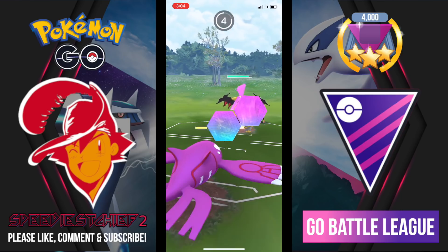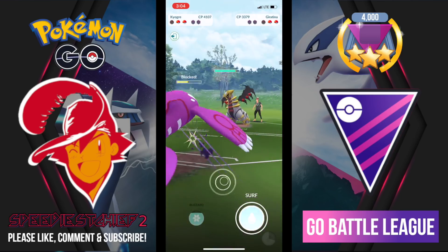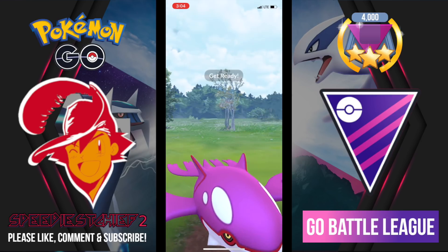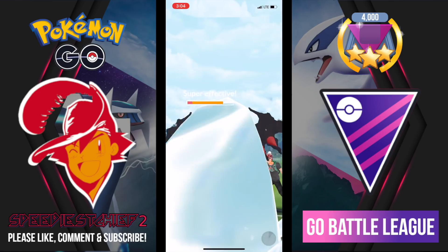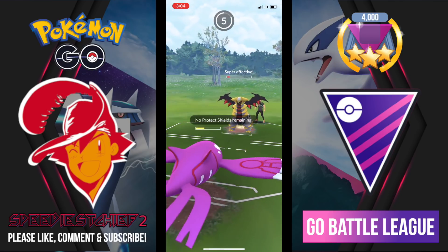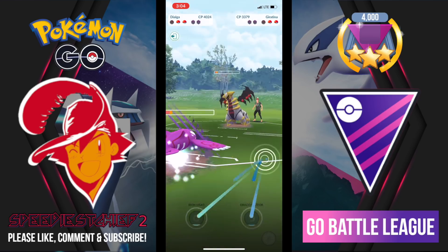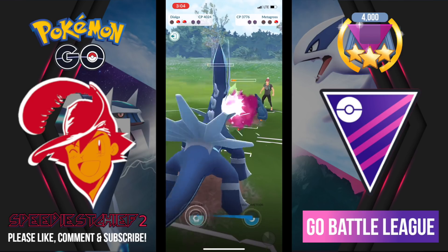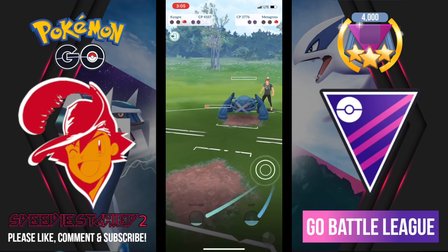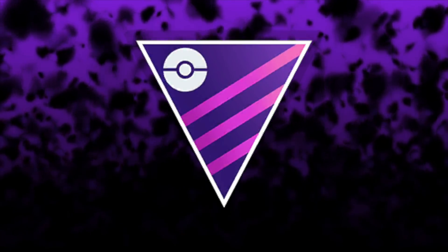In comes Giratina Altered — we haven't seen much of the big six-legged Pokemon so far in the Master League, but I do think it has some play. I fire off Blizzard and it does a ton of damage but isn't enough to bring down Giratina. Dragon Claw will almost bring down Kyogre. I switch into Dialga — one more Waterfall does the trick.